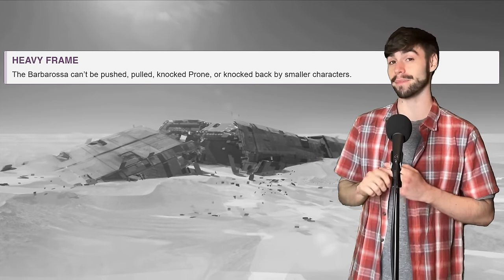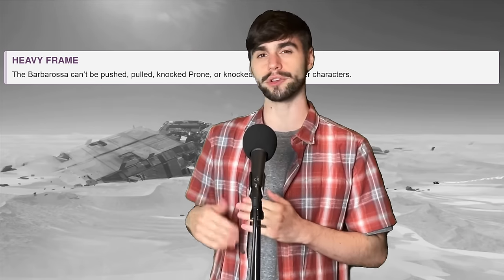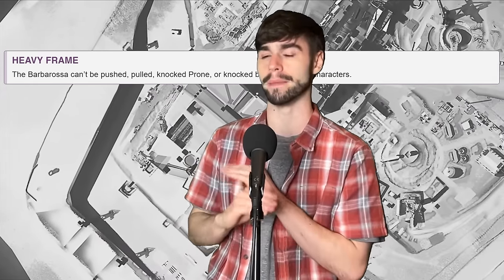So let's talk about this gun with legs, with its first trait: Heavy Frame. Which means it can't be pushed, pulled, knocked prone, or knocked back by any character smaller than them. There's already an inherent difficulty of trying to knock back someone heavier or larger than you — the Barbarossa just makes it even more difficult, to impossible. If you're smaller, it's not even based off a check; you need to have something else to get around that.